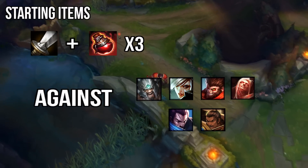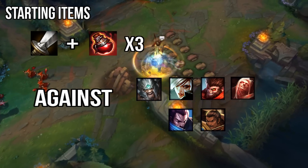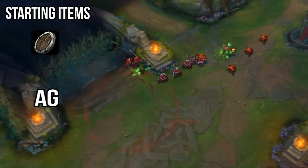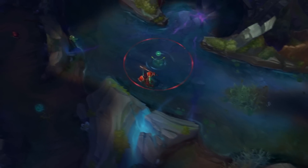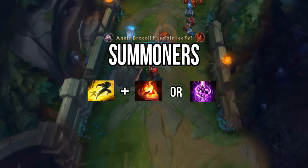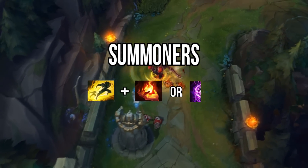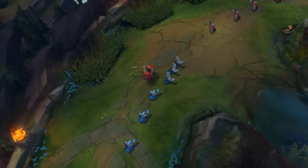For starting items you have three choices. First, a longsword with three potions against lanes where you have high kill potential. Second, a Doran's Shield with one potion against difficult matchups with minimal poke. Or third, cloth armor with four potions against heavy damage poke lanes like Pantheon. Personally I almost always start longsword three because it gives me early damage and a lot of sustain. For summoner spells, run Flash and Ignite every single game for early kill pressure and roaming potential — though Teleport can be useful against hard counter lanes like Renekton or Teemo.